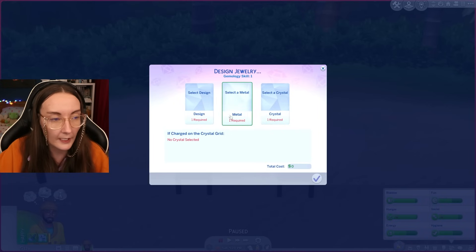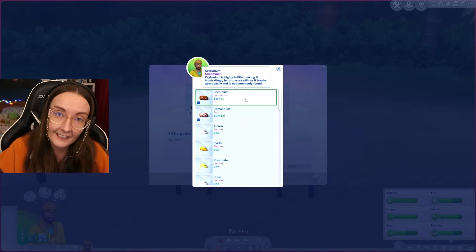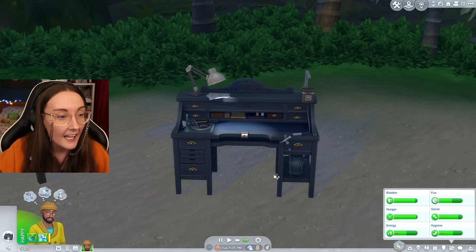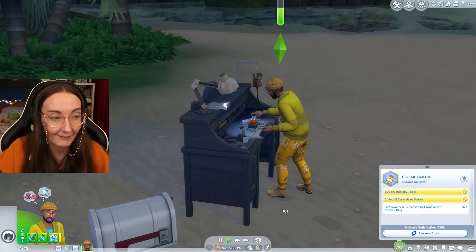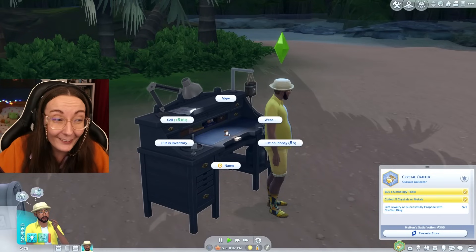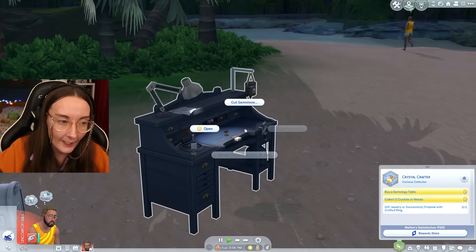Gift jewelry or successfully propose with the ring — well we're not gonna be proposing anytime soon because he actually hates all flirtation. The good thing is if you have the metal available to you it's just zero, so we are only spending 40 simoleons to make this. We aren't gonna earn any money back from this one unfortunately because we have to gift it. Fart on that jewelry and then gift it straight to someone. We could sell that for 161 simoleons — a fairly good profit — but it is just a basic bracelet.